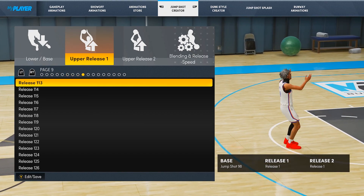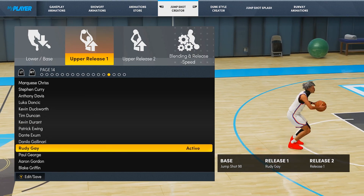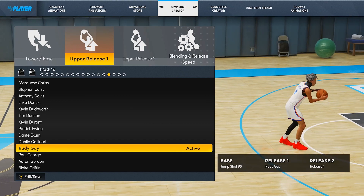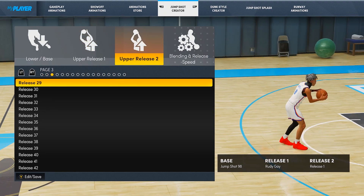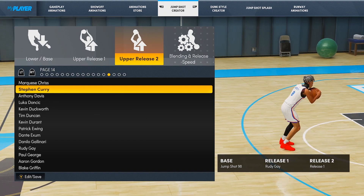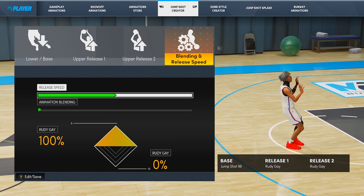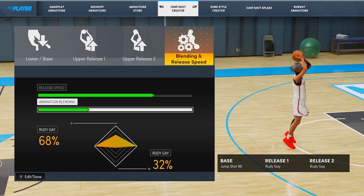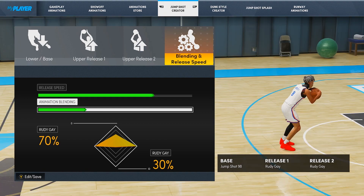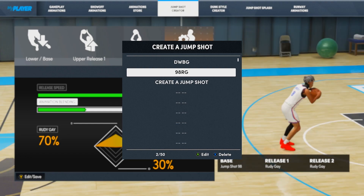After that, go to Upper Release 1, navigate to page 14, and select Rudy Gay. If you've been playing since 2K15 you already know this shot is water. Then for Upper Release 2, put on Rudy Gay again — same page. Then all you need to do is set the blended speed. I personally go one notch down from max, which is 75%. For blending, I do 70/30 — since both releases are the same it really doesn't matter. And that's it — you have the best jump shot: Base 98, Rudy Gay, Rudy Gay.